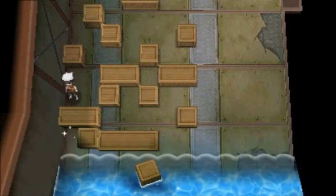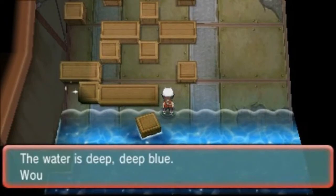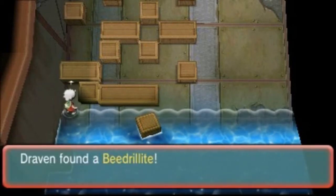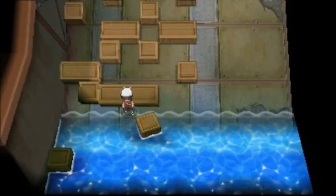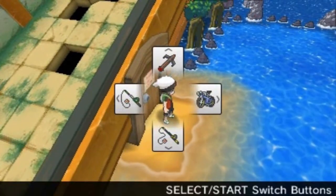There's a sparkly thing on the other side — I wonder what mega evolutionary stone that could be. You'll need a Pokemon that knows Surf and Dive to get there. We found ourselves a Beedrillite! So we'd need a Beedrill to mega evolve. That's pretty much it for Seamawville. I know there's a specific Pokemon that's been looking at us — that will be for another episode.